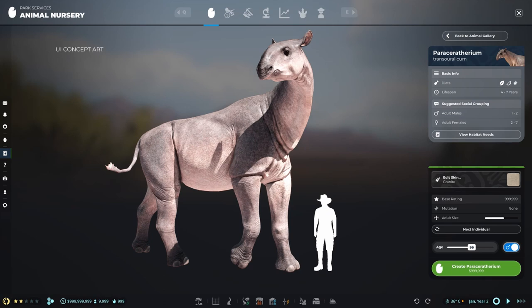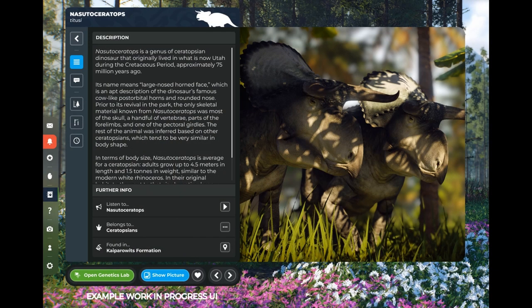During the Update 11 public test branch, they'll be overhauling the animal nursery with a fresh design and new behavior. The goal is to move away from showing a generic default specimen and instead display the actual individual that will be bred. This means players will be able to see potential mutation, size, and skin variation prior to creation. All habitat stats have been moved to the Paleopedia — an upcoming database accessible from anywhere in the park.